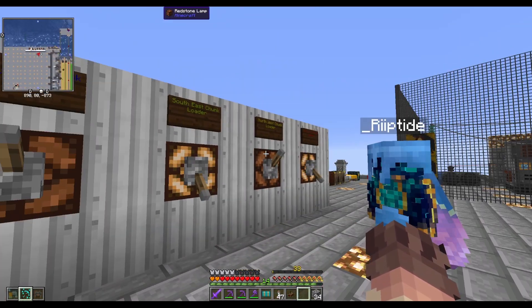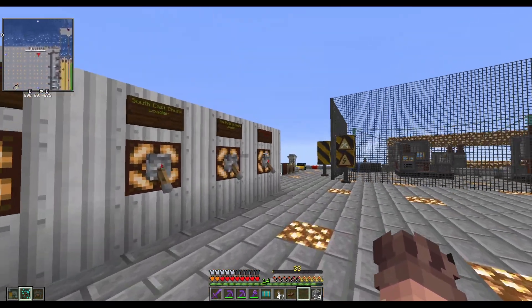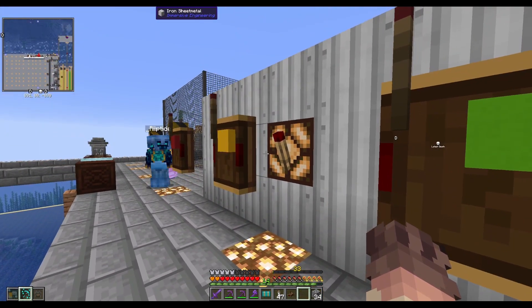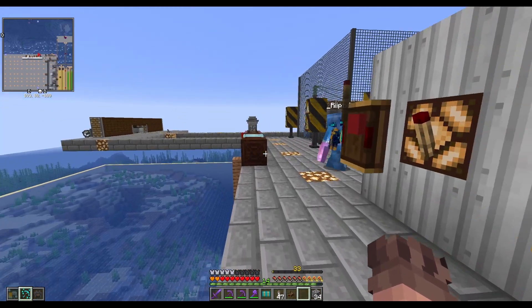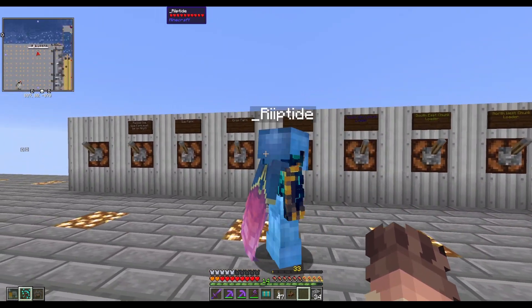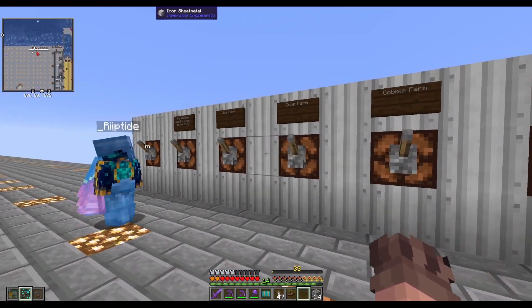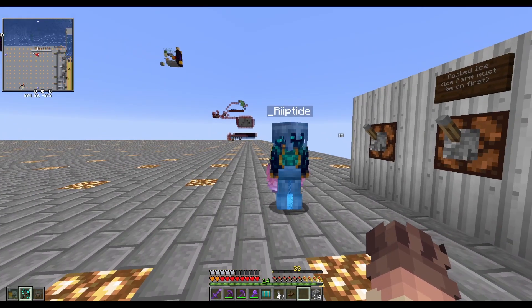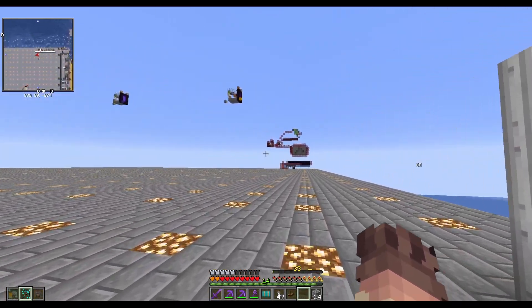I can turn on whichever ones I want - all four of them - and it just uses Redstone Links from Create to transmit the signal. This is the same chunk loader I have on my base, slightly modified to be more reliable and piglin-proof. This is also the controls for other farms: we have a cobble farm, crop farm, ice farm, packed ice farm, and a couple of other things not automated yet. Let's show the cobble farm first - that's down here.